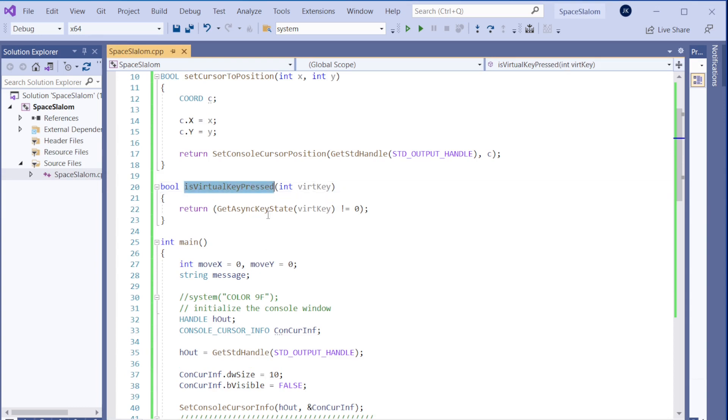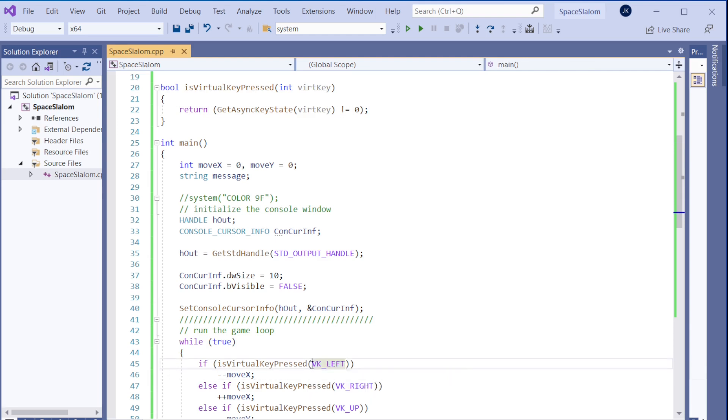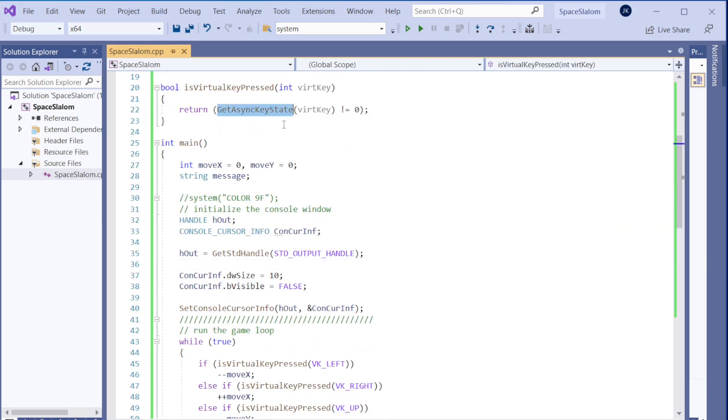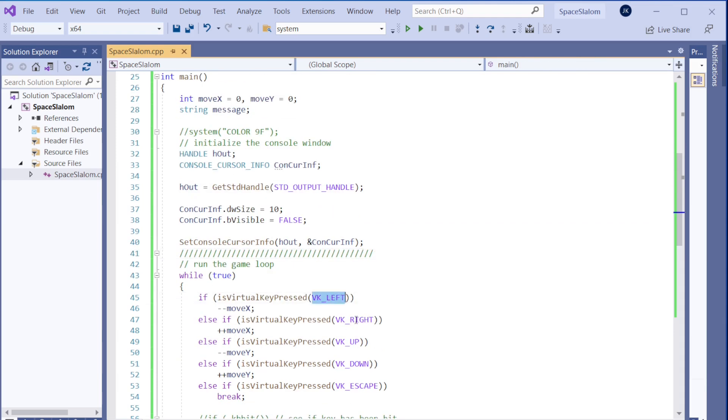The next function is `IsVirtualKeyPressed`. We use this because we are pressing the arrow keys — up, left, down, right. The function `GetAsyncKeyState` is called with a virtual key like `VK_LEFT`. If it returns non-zero, that key is pressed. It also handles the Escape key. That's how we check keyboard input — we only need these four arrow keys plus Escape.